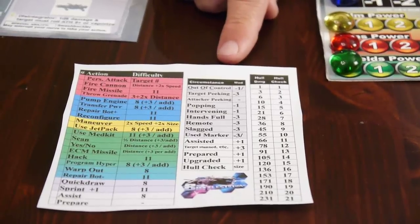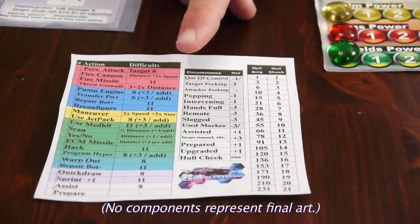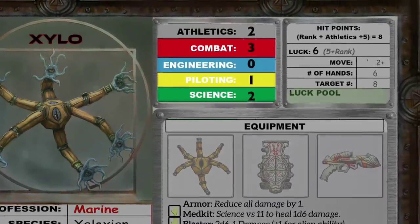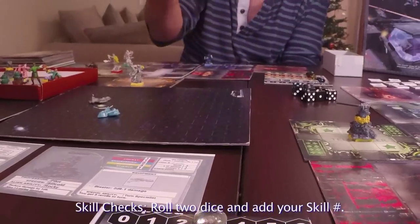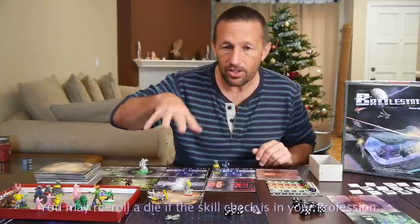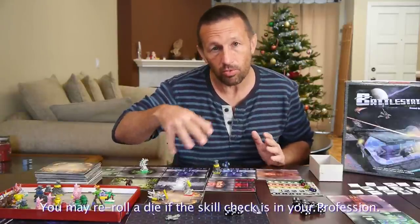This is the cheat sheet which tells you basically the things you can do. Combat is red, engineering is blue, piloting is yellow, science is green. Your skill levels determine how well you do the given thing. All the skill checks in the game are two dice and then add your skill. Everybody can do everything in the game, but if you do the thing that you're a professional in you get a re-roll of your dice.